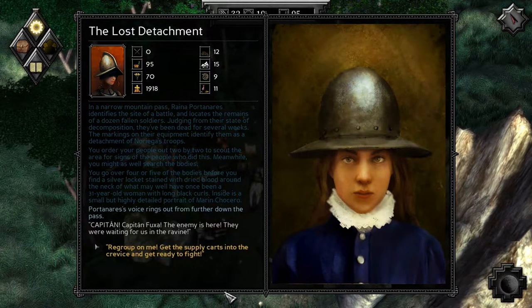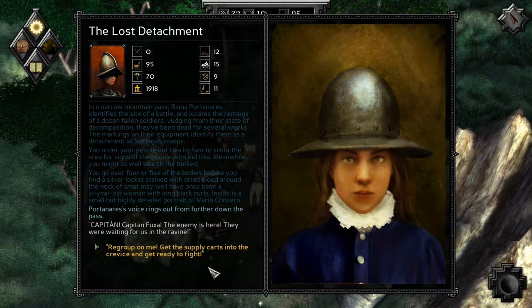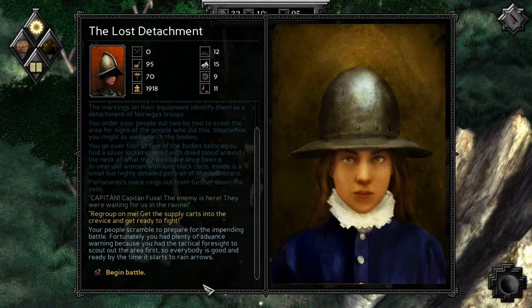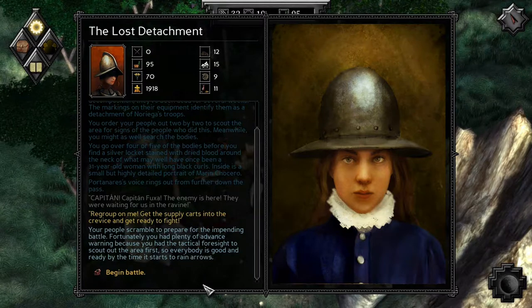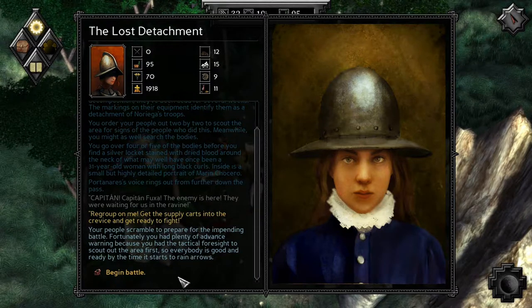The enemy is here — they were waiting for us in the ravine. So regroup on me, get the supply carts into the crevice and get ready to fight. Your people scramble to prepare for the impending battle. Unfortunately, you have plenty of advance warning because you had the tactical foresight to scout out the area first, so everybody is good and ready. It starts to rain arrows — begin the battle!